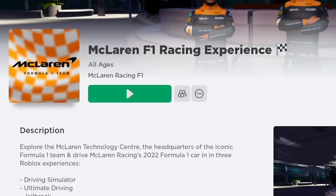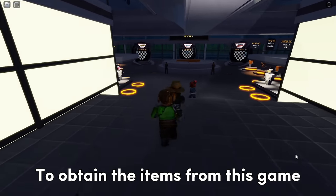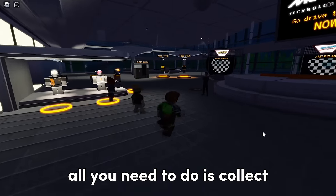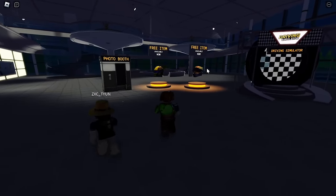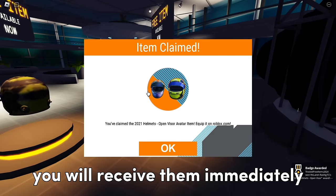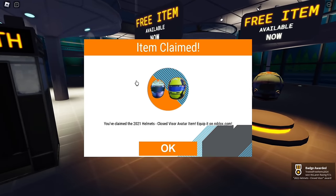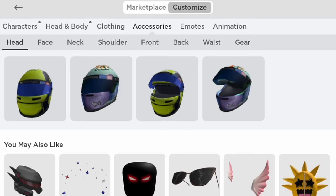The next item we will be getting is from a game called McLaren. To obtain the items from this game, all you need to do is collect these display items. By claiming them, you will receive them immediately. We have obtained four items and here is how they look.